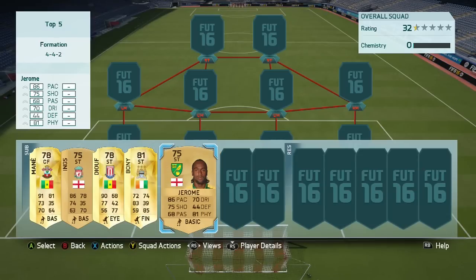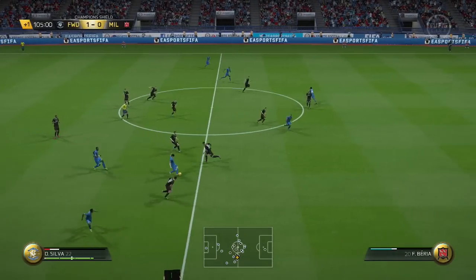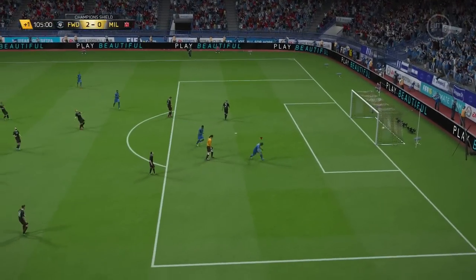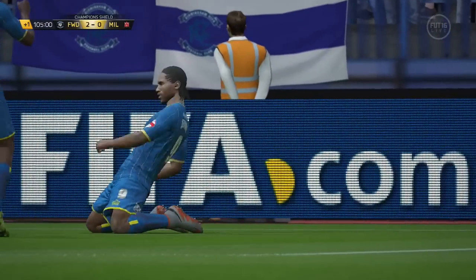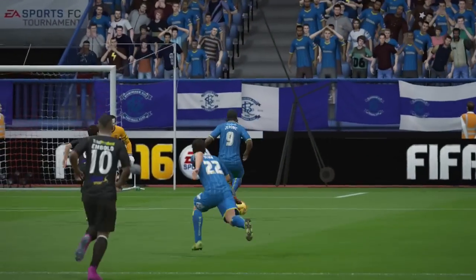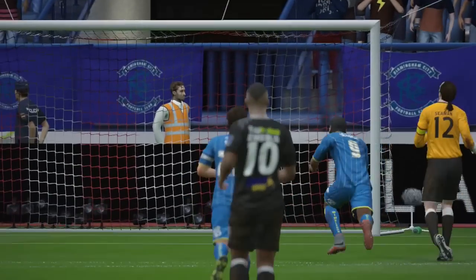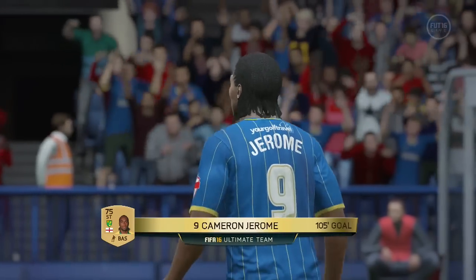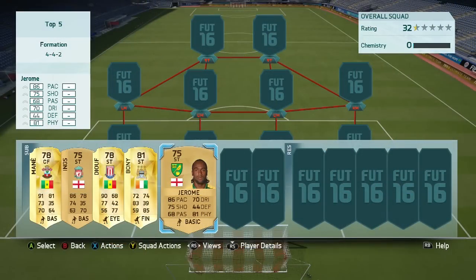Now lastly, but by no means least, we have Cameron Jerome. Quite similar to Danny Ings and Bonnie in a lot of regards — they sort of merge together in this card for me. He's got the pace, similar shooting and dribbling to Danny Ings, but he has more of the physicality that Bonnie has. 83 strength on a 75-rated non-rare is very good indeed, especially when you consider how quick he is. His 75 finishing is very good, 83 shot power, and 74 heading, so he's quite decent in that area. He's a good all-rounder — in the same way as Ings, a great starter striker and definitely good for your bench.